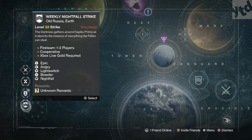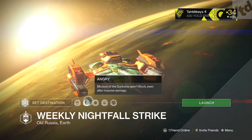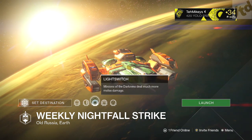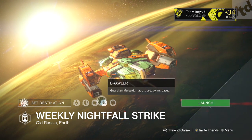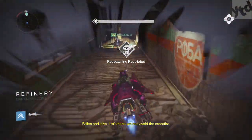This week we've got Epic, Heavily Shielded, and Highly Aggressive — enemies appear in greater numbers. Angry — minions of the darkness won't flinch even after massive damage. Light Switch — minions of the darkness deal much more melee damage. And Brawler, which is the opposite — guardian's melee damage is greatly increased. So no burns this week.